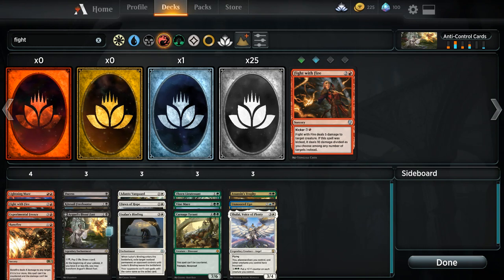Alright everybody, welcome to the video. It is Tutor Tuesday and today we're going to be talking about some cards that you either need to be putting in your main deck or in your sideboards to have a better matchup against control.